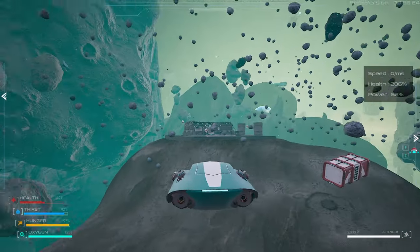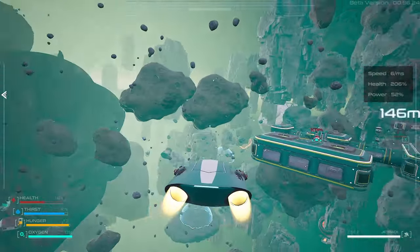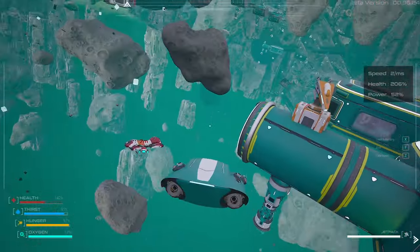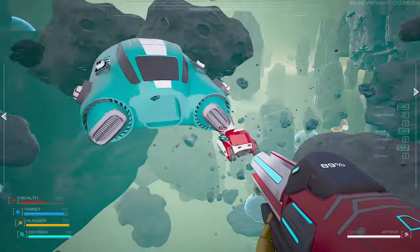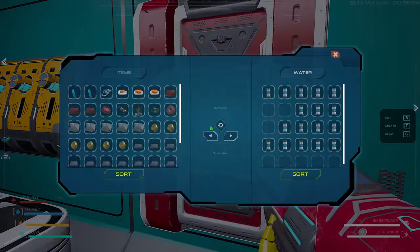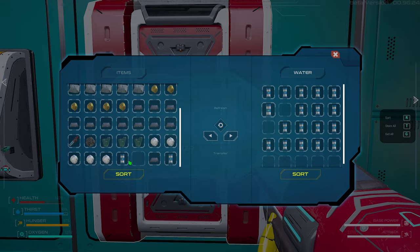There are a few interesting changes in here. Those crates did not respawn — this one is open, you can see that from the edge. Let me get inside my beautiful base and deposit the stuff I got on me. I think I just hit the skipper. Turn off the light because I don't need it. Water — gonna keep them.